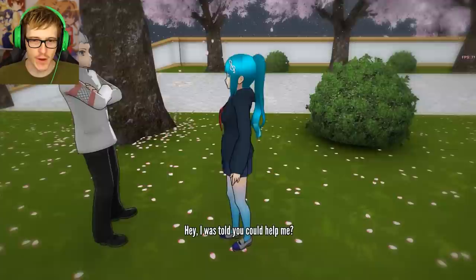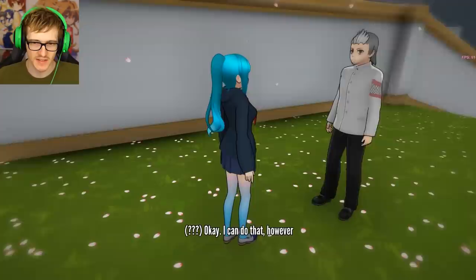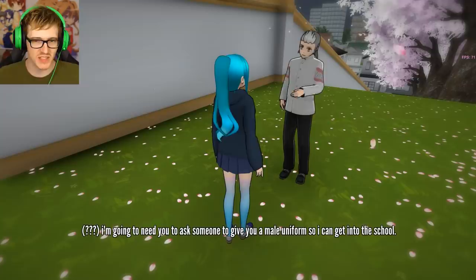Hey, I was told that you could help me. Yes - what service do you need? I need you to get rid of someone for me. She's an easy target. Okay, I could do that. However, I'm gonna need you to ask someone to give you a male uniform so I could get into the school easy. I'll be back in a second. Great. I'll ask Riko - Riko Soma. I think he's on the second floor hallway outside the science lab. Riku - he always provides us with the best help.